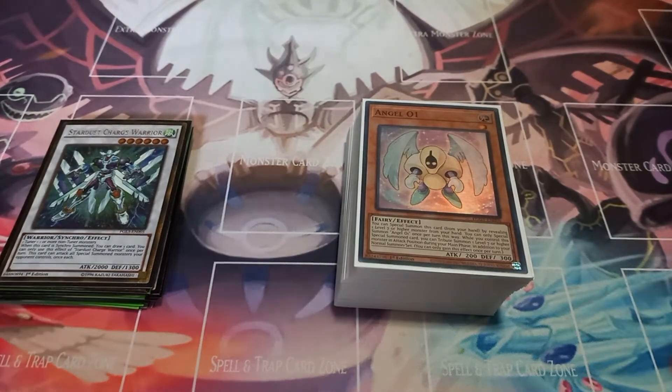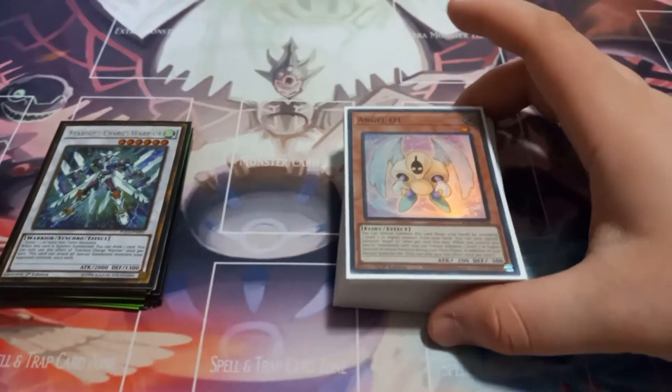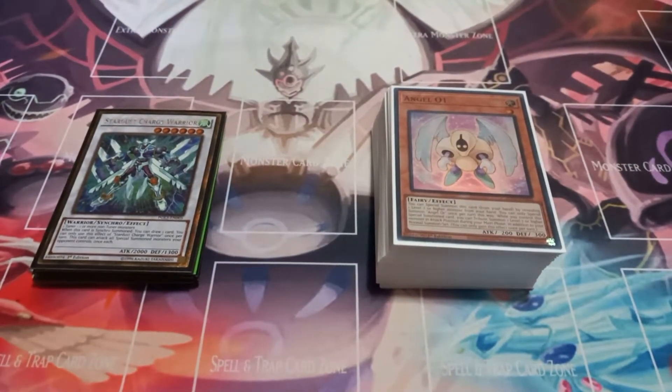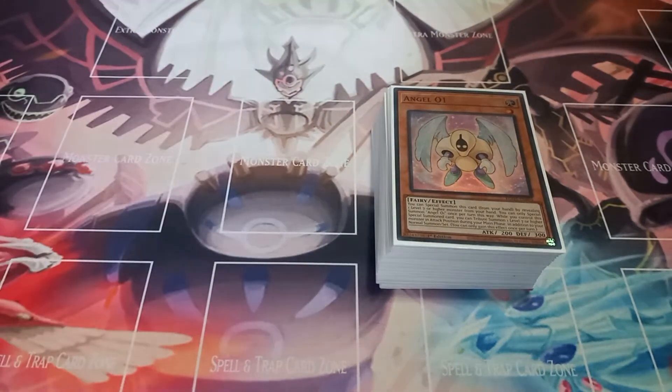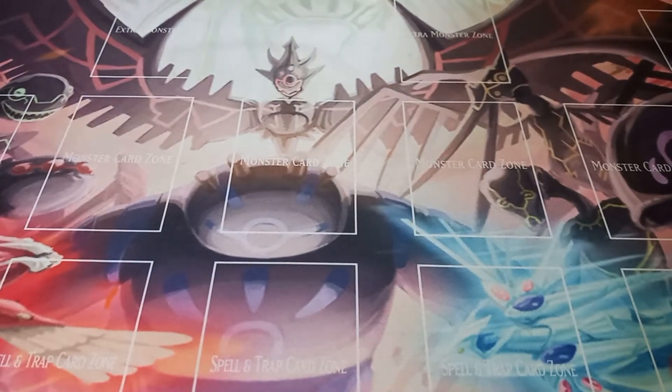I'm making an Earthbound Immortal deck profile. This is a pure variant that I've been working on, and I'm a bit sad about some of the cards I play just because I don't like them. But this is probably the best version of this deck that actually focuses on the Earthbound Immortals themselves. Earthbound Immortals has probably been my favorite archetype since 5Ds was released, just because I loved how they actually looked in the show and their effects. And they work well with another card in this deck that I really hope gets banned eventually — sooner rather than later.